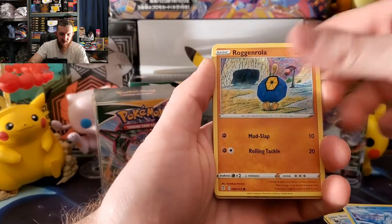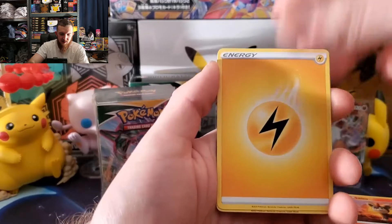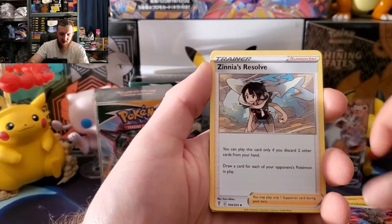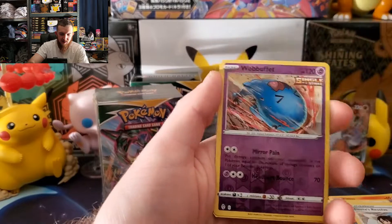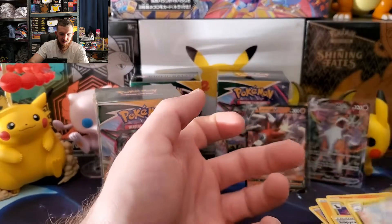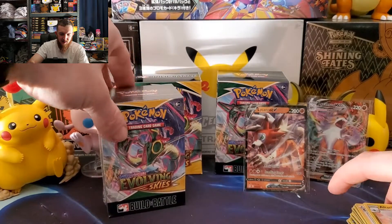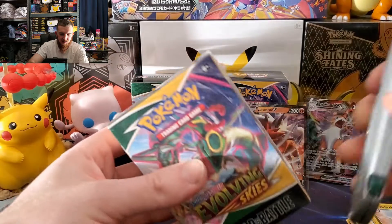Let's see if we get a good pull — Bergmite, Dragoalge, Flabébé, Swalot, Litleo energy, Suwolosso, Zinnia's Resolve, Copycat, river, Swablu, Fletchinder, and an Altaria. All right, going on to this last box — we're hoping for not a Flaaffy and not a Zapdos. We need something different.